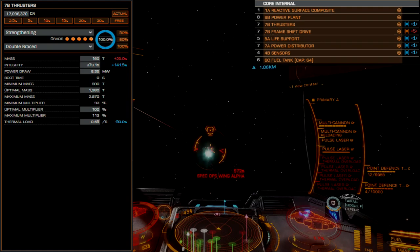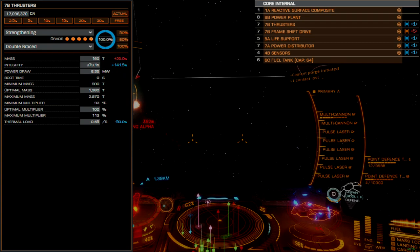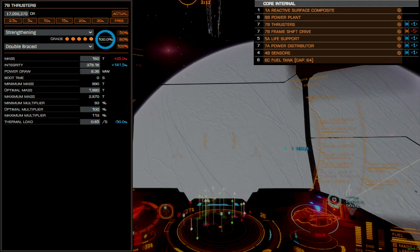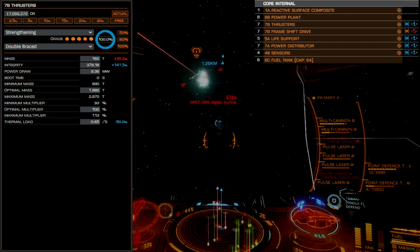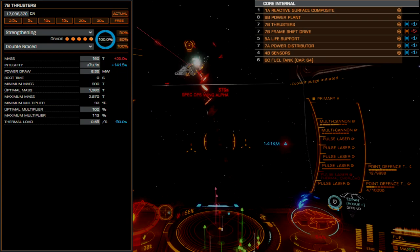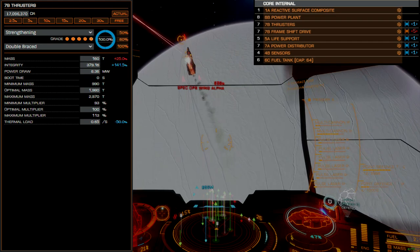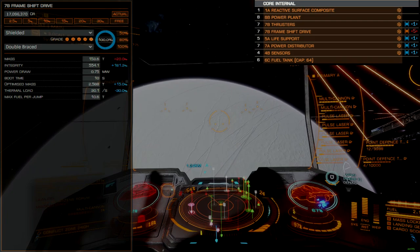Thrusters are likewise size 7B, offering lower cost and greater module integrity. We further increase integrity with the strengthening blueprint and double braced experimental effect. This is one of the few circumstances where I recommend utilizing drive strengthening, as a result of the Type 10's especially slow movement speed. Even with A-rated thrusters and dirty drive tuning, the maneuvering characteristics don't improve much, making it uniquely vulnerable to drive system damage. Drive strengthening provides extra shields-down protection to such an extent that these drives can withstand directed targeting by player-controlled ships, and can withstand the wrath of a fully fitted PvP Fer-de-Lance long enough to effect an escape.